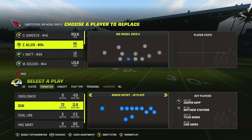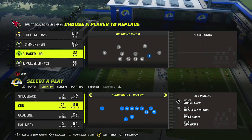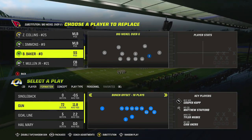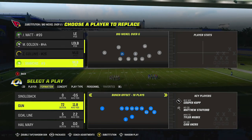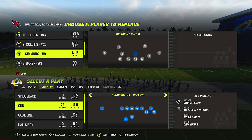Big Nickel Over G — I've got Baker here and I'll keep him there, but you can put your fastest corner. The reason I like Baker in this position is that safeties have a better shot at tackling the quarterback than cornerbacks do — cornerbacks will just bounce off the QB and won't get the sack. That said, I still use cornerbacks in my quarters defense, so it's up to you.